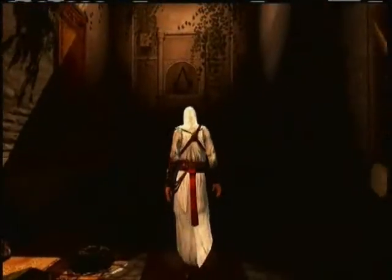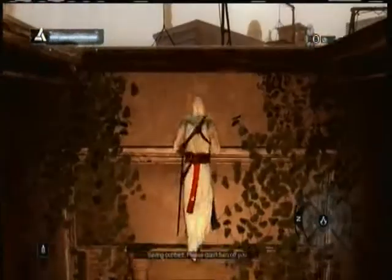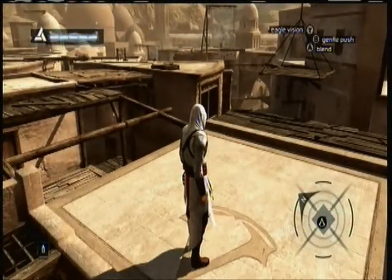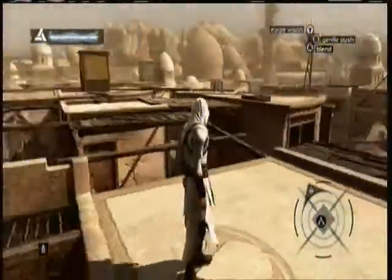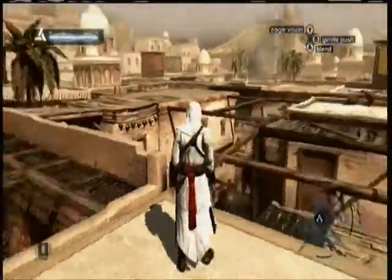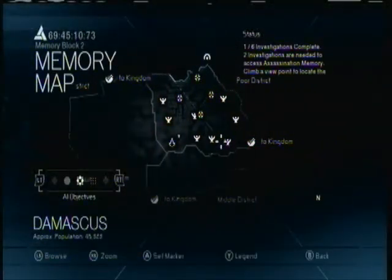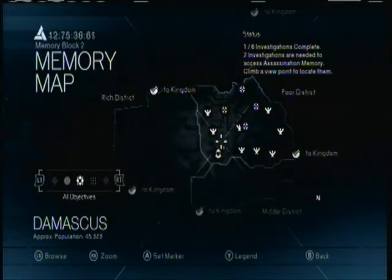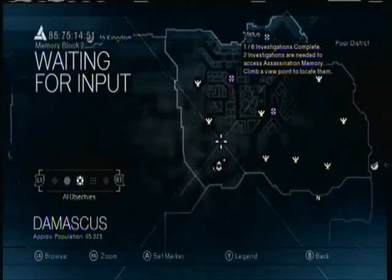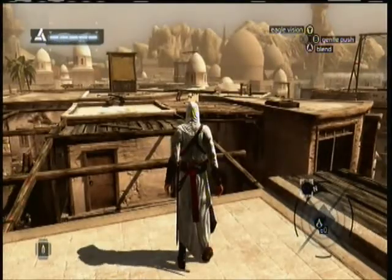He basically confirmed what I said — when enemies are in sight and they're still chasing you, when that little thing at the top left corner is red, you cannot go into the bureau. Okay, what we need to do now is find a viewpoint so we can get another good view of the area. Apparently I was wrong — you can't just use one viewpoint.